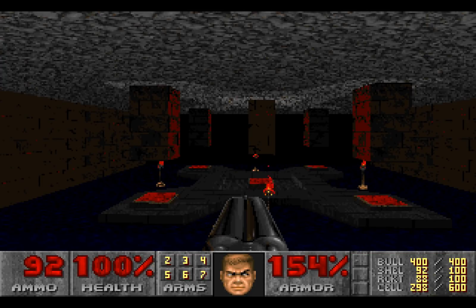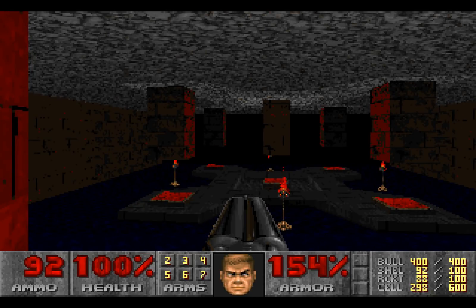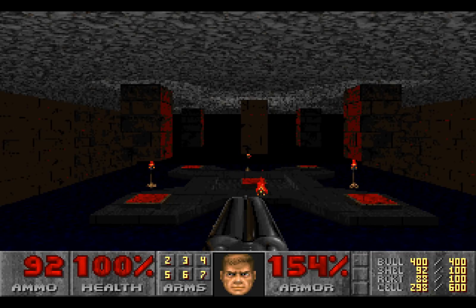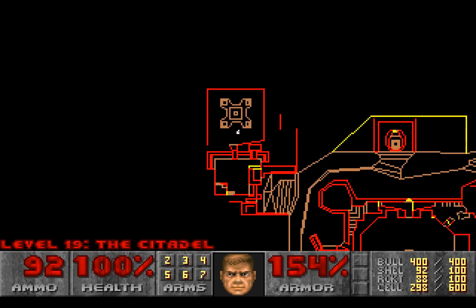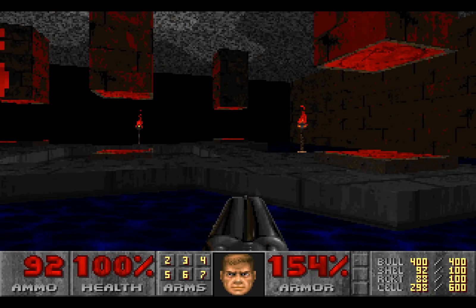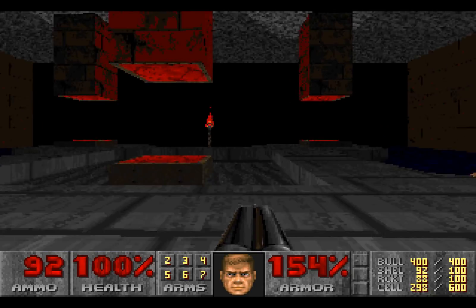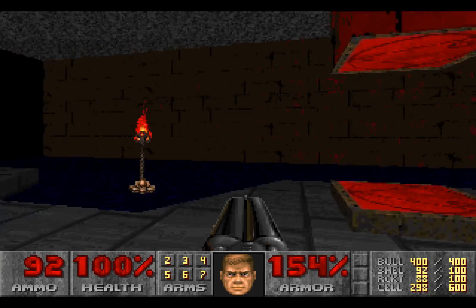Welcome back, folks, to Let's Replay Doom II Hell on Earth! We last left off with Doomguy on level 19, the Citadel, and we have five teleporters to choose from. This decision is easier than you'd think, because ahead of us is a miniature version of the Citadel's map, and each teleporter corresponds to a location in the Citadel. This one takes us to the central courtyard, and each of these to one of the corners.